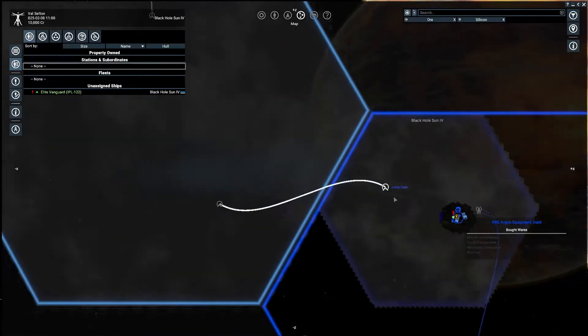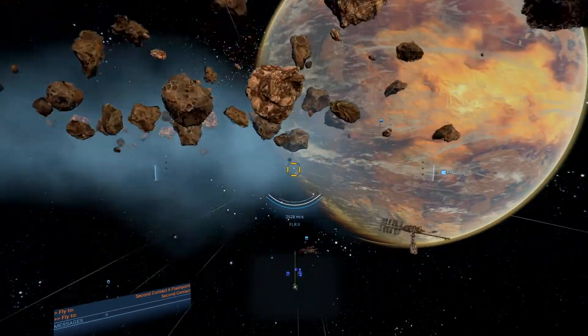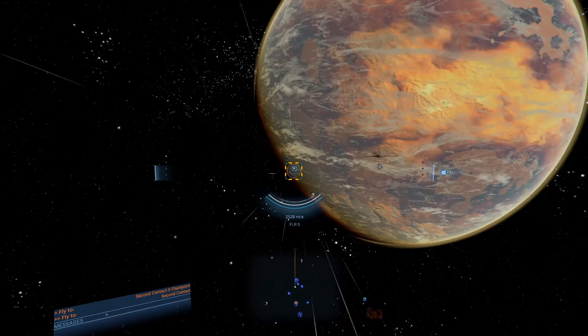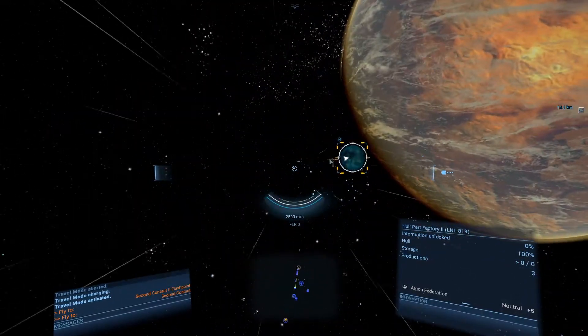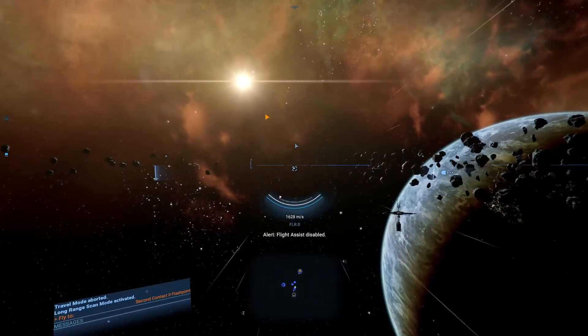First, let's find an asteroid belt that's big enough. And there we will hunt for spark lights. Those spark lights are crystals, and those crystals could be sold for credits.